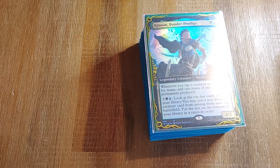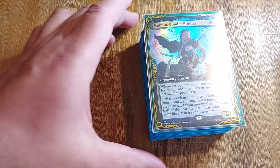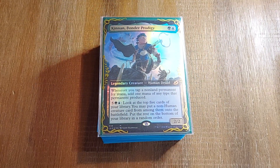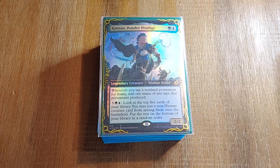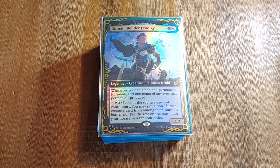This is why I'm not a big fan of Kinnan, the Nikocado Avocado Bonder Prodigy. But you guys out there are lunatics and Kinnan is your main, because you don't like to do things the easy way.